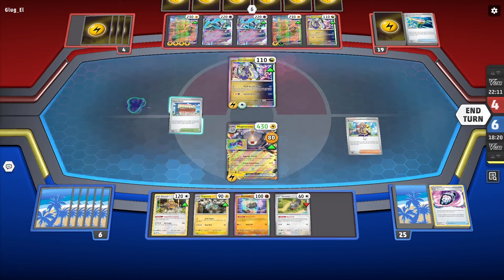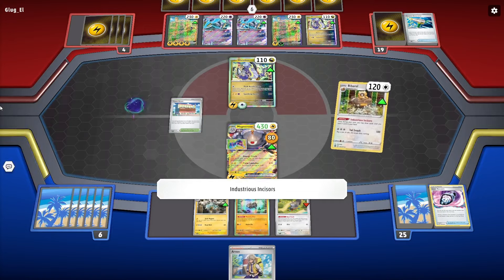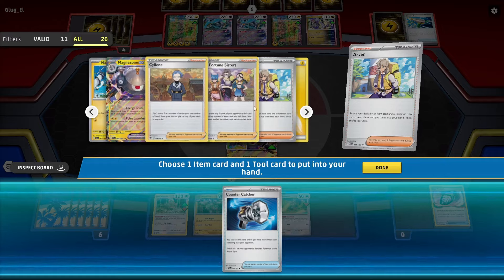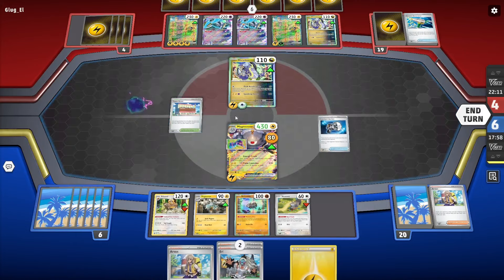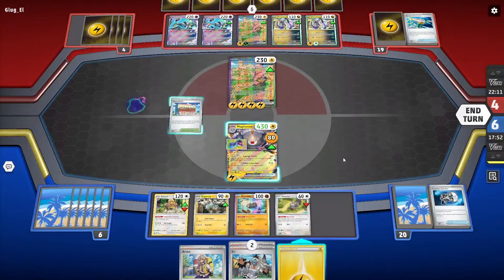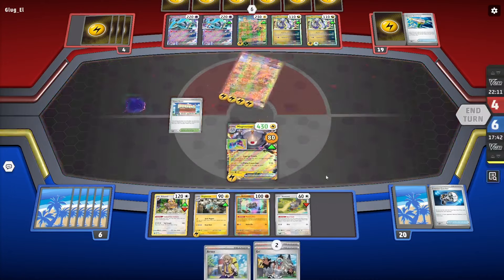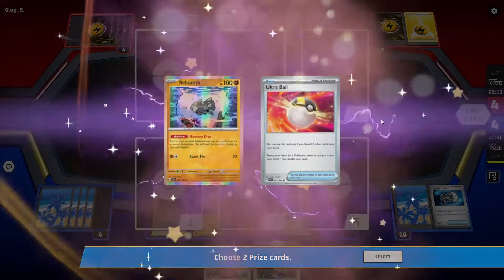I'll attach energy to the bench guy. 400 damage - slow them down with hammers, take some prizes, and see if I can work this game together. Got a second Relicanth from the prizes. Eerie might not be great with this matchup, but Arvin again. I maybe shouldn't have gotten rid of that Lost Vacuum - Lost Vacuum is really good. I can recover that with my attack.